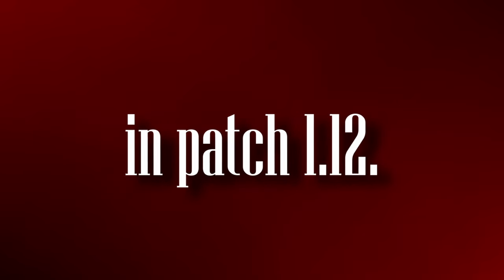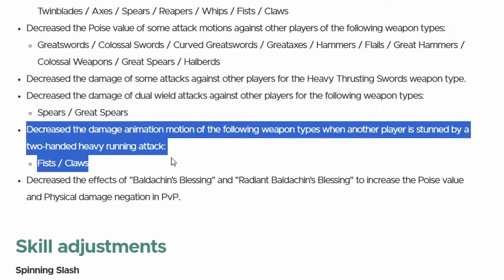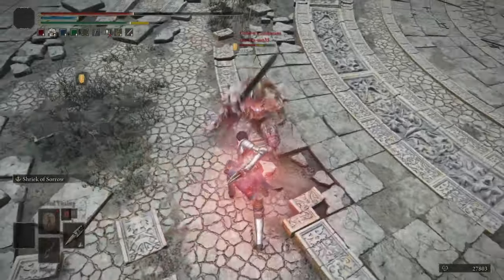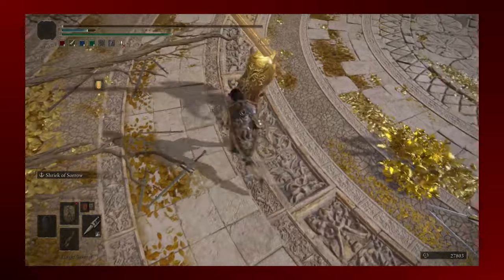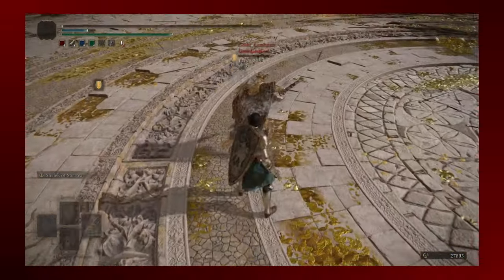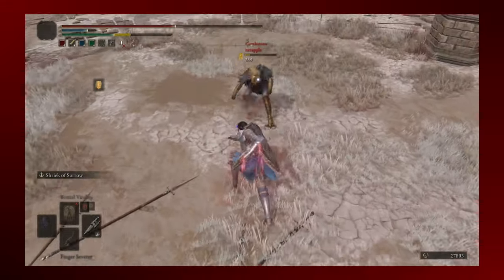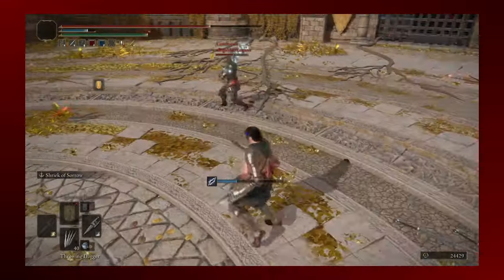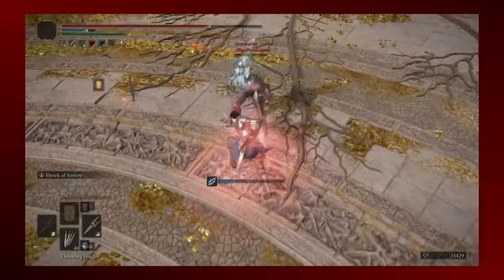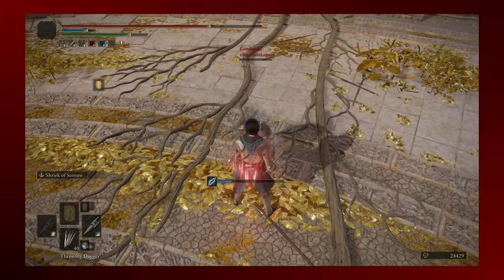The poking weapons took a heavy blow in patch 1.12. The running R2 had its hitstun reduced to the point that the R2 combo no longer worked. While the usage of the pokers fell off a cliff, they were far from being bad. The delayed and staggered timing of the running R2 still allowed for a higher damage option if you were certain the opponent would panic, and since the R2 didn't combo anymore, your opponent was incentivized to roll as soon as possible, which could lead back to landing another running R1.